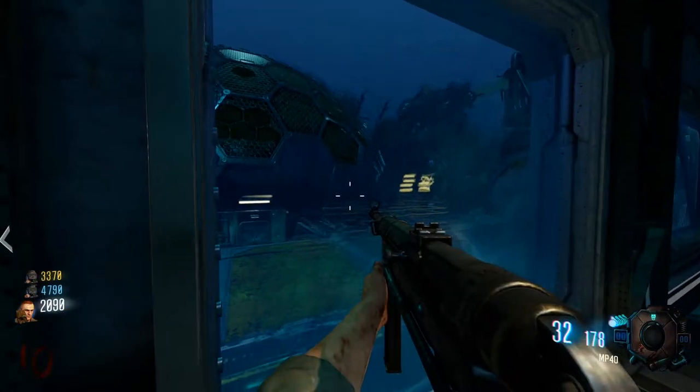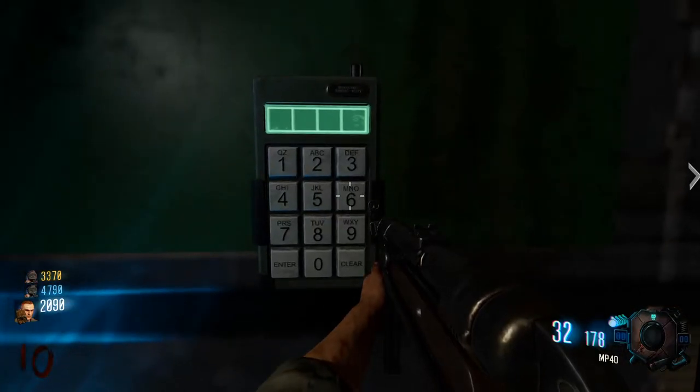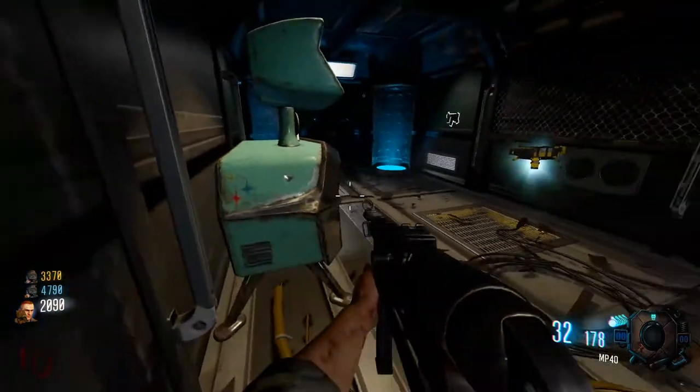Now you wait for the package machine to come to your location — aka the submarine — and once you get into it, turn around by the package machine. There's a number pad, and you put in the 4-digit code from the console that you got from the souls. Press enter, and there's your 3 Girish Devices.